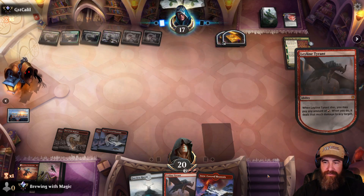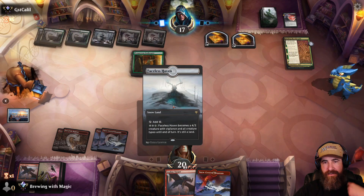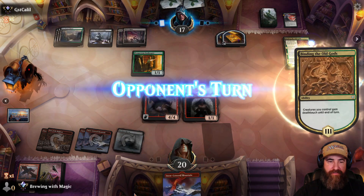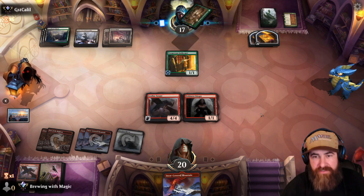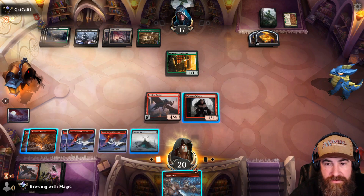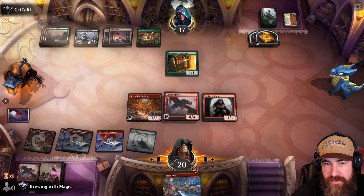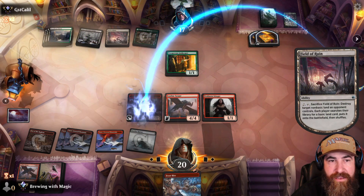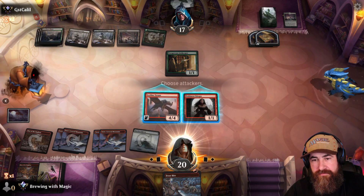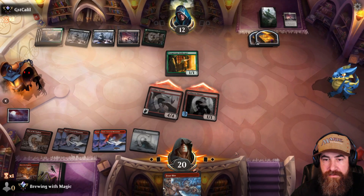They offer Flood of Tears — we decline, no mana. Prosperous Innkeeper lands; they're down a card. We drop Leyline Tyrant again and get the Stinger out. Next turn we can activate a creature land, swing with Leyline, swing with the Stinger — they can only have so much removal. We activate the Stinger's first strike, and they use Field of Ruin. We can keep getting through — they have two Fields but we have three creature lands. We grab a snow-covered mountain and swing in with first strike. They just take it.